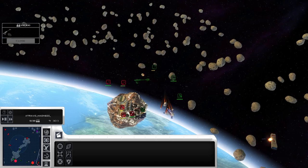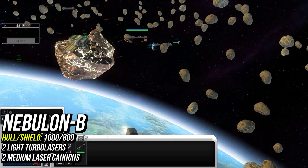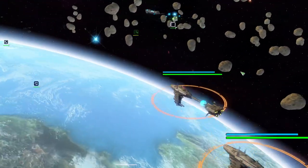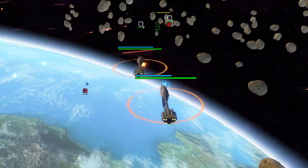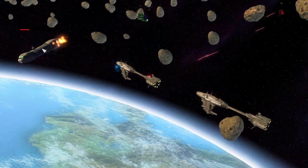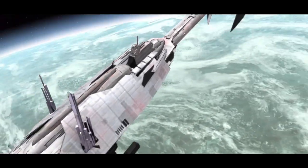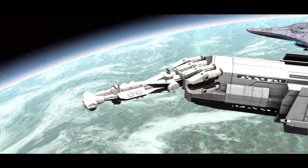Next up are the New Republic corvettes, frigates, and some cruiser classes. Nebulon-B frigates are incredibly strong when managed well — their active ability to regen shields makes them deceptively tanky, however when ignored they crumble easily. With only a single light turbolaser and two light laser cannons they can be overwhelmed, but their incredibly cheap price lets you build swarms quickly. Using a large selection of them as a frontline for carriers and glass cannons like the Bothan Assault Cruiser can be very effective when you boost their shields at the right time.